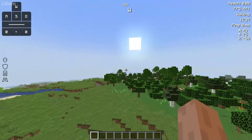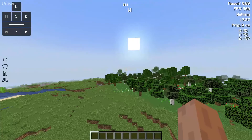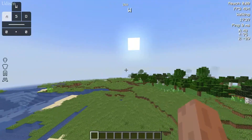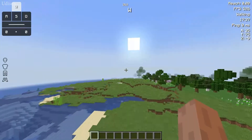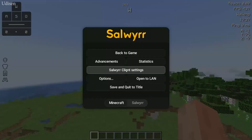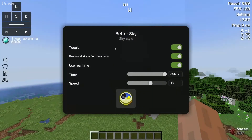I have tons of new information here. Buttons — press FPS in the top right corner, the reach, the walking, the real-time pink coordinates. Guys, it is perfect. I love this already. Better sky — we activated speed 18, not using real time.